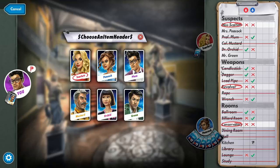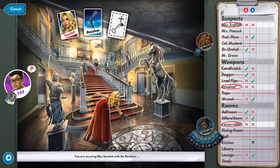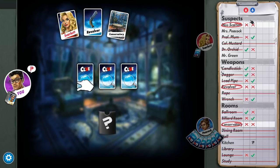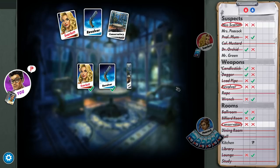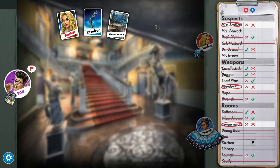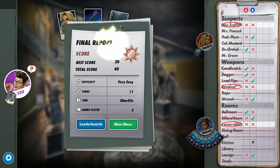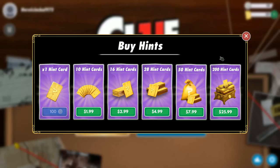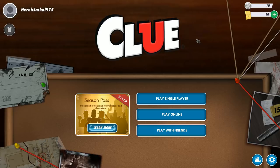Professor Plum is going to make an accusation: Scarlet, revolver, conservatory. And we got it! To be fair, the computer probably solved the crime sooner than I did and was nice enough not to beat me. Overall, in terms of UI, graphics, and everything else, it's a pretty solid experience. My only concern is this microtransaction system. I sincerely hope it isn't a pay-to-win situation where people have a leg up using hint cards, because if that's the case, you are paying to win.